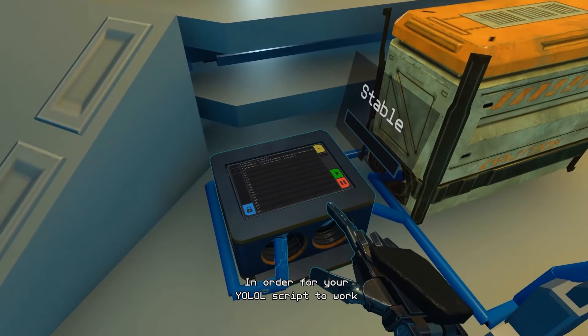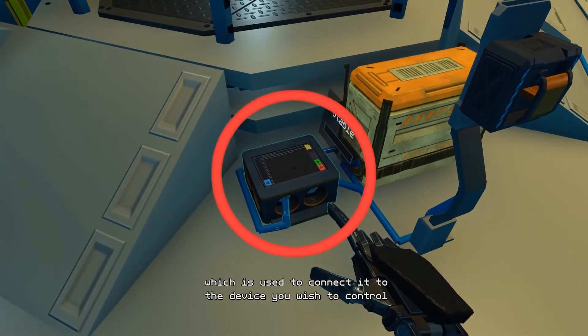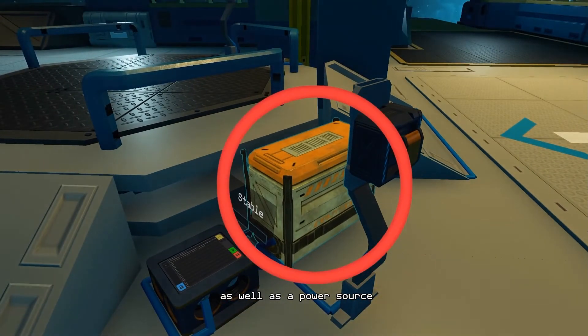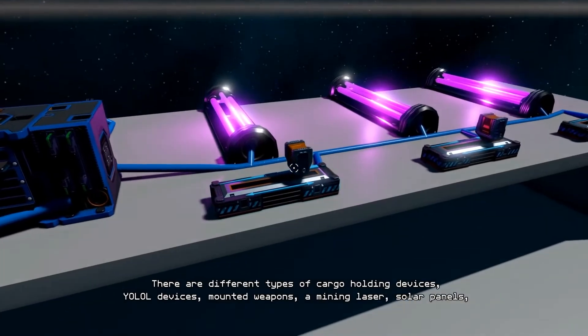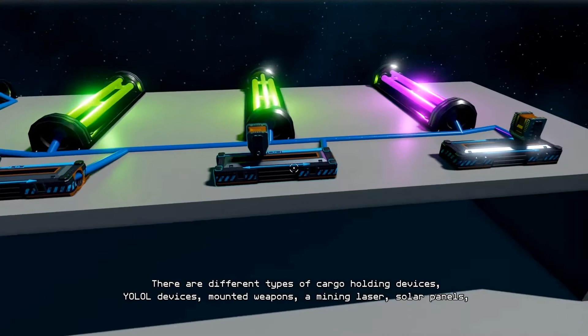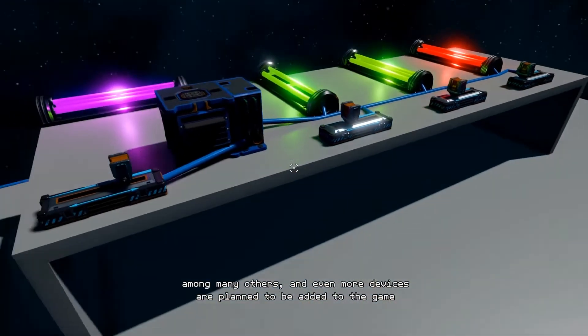Now to power your devices, you must connect them to a power source, something like a battery or a generator. These blue cables that you lay transmit not only power, but also data from every device on the same network. This allows you to add a button device that can control, for example, whether your light is turned on or off — or, as shown here, a lever that controls the color of your lights.